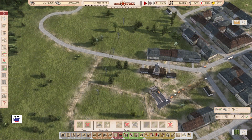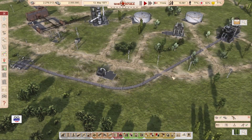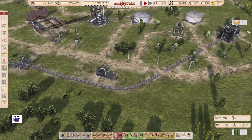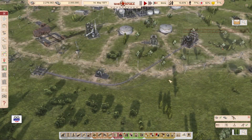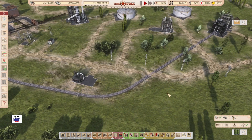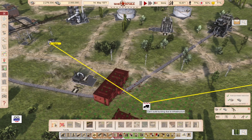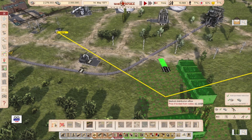Back over to our oil refinery. So if you recall from previous episodes, this is the storage tank here that's carrying fuel, and it's going up nicely. And there's where our trucks will load the fuel. So let's build ourselves a distribution office. Under general cargo, I'm going to pick a medium-sized distribution office and just plop it in nice and close to where they're going to load.